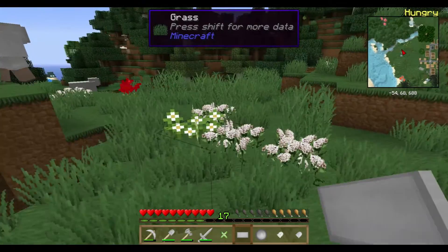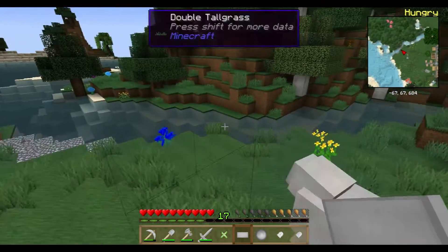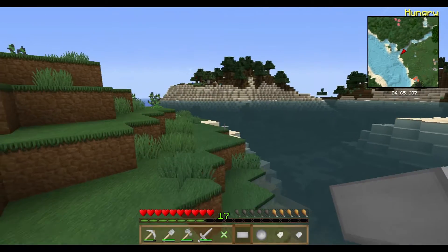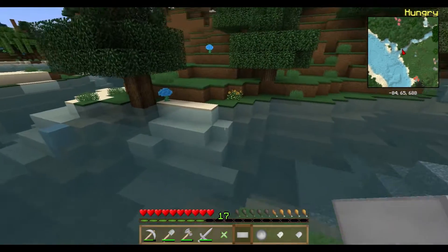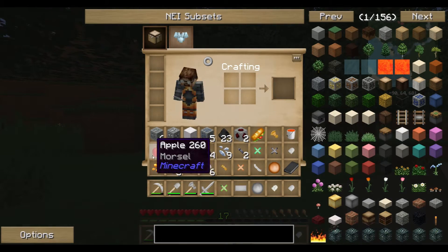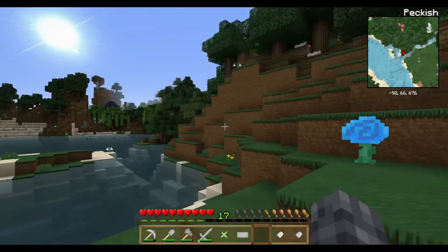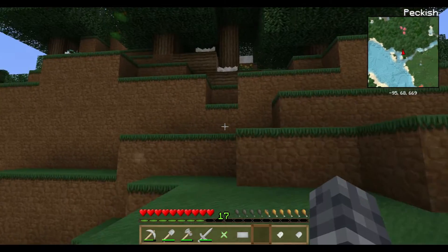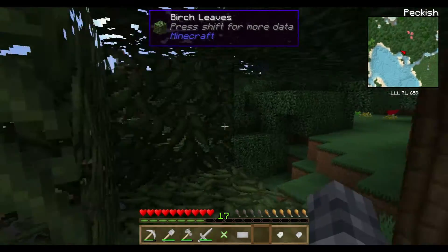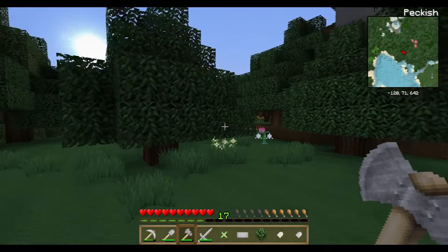I'll keep exploring. Reeds - that's what we desperately need right now, yes, for sugar and for paper. You found some? They are nice. Oh dear, I'm getting hungry. Yeah, how's your hunger level? I am okay, I just had a bowl of chilies, so good stuff. I'm out of food but that's okay because I just found reeds.